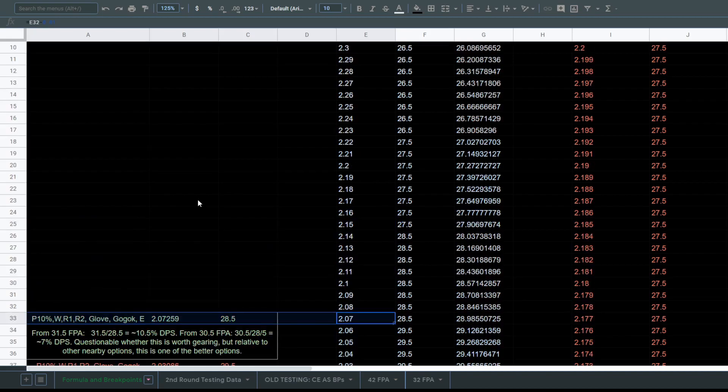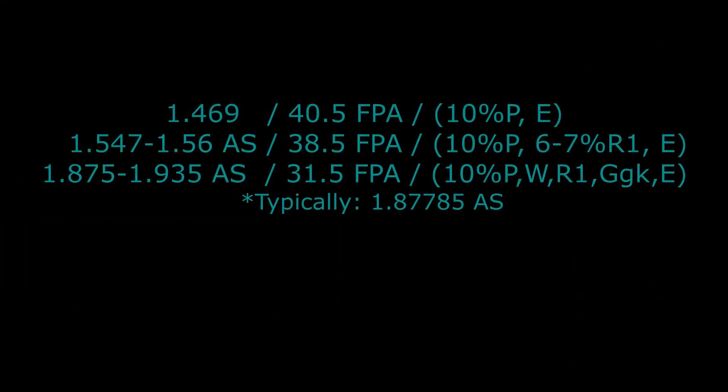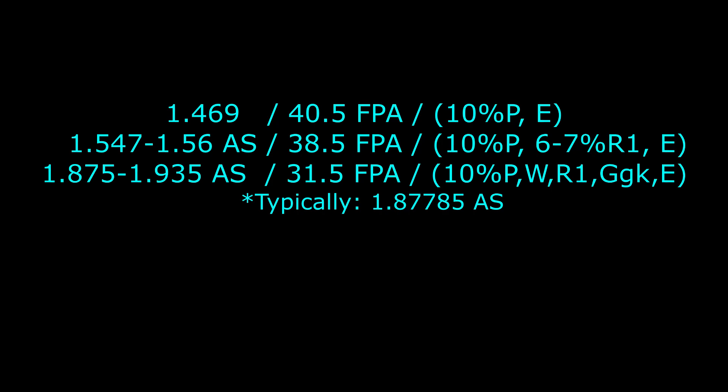Noting all the beneficial attack speed breakpoints — these are the most efficient attack speeds to gear for. One of the more surprising finds from this testing was that adding the Enchantress when you have just 10% Paragon equipped provides an extra attack speed breakpoint — about a 2.5% DPS increase from just using the Enchantress. We also have a breakpoint where you're using just one attack speed roll on either gear or ring. Especially with rings that require attack speed, such as Crispin's Sentence, it can be very beneficial to hit the 38.5 FPA by using a 6–7% attack speed affix on that particular item.